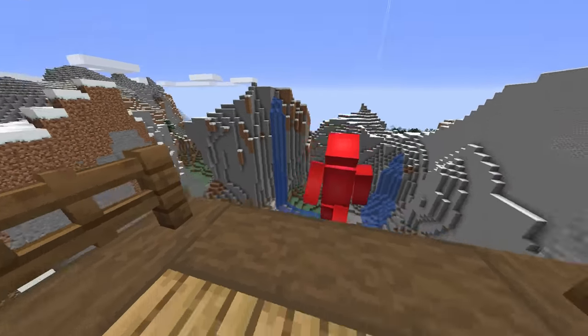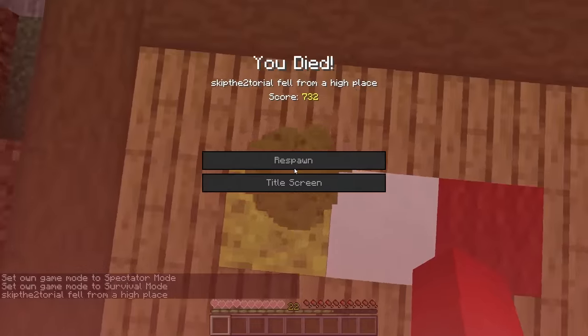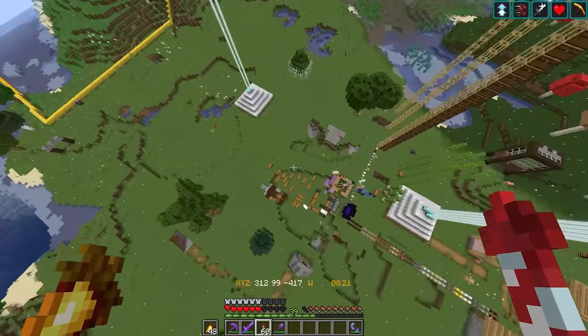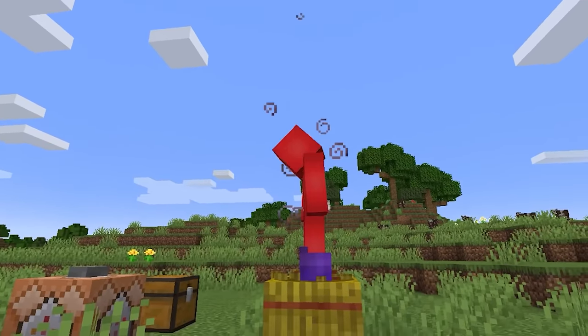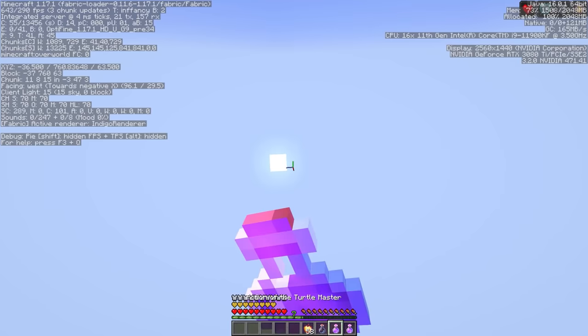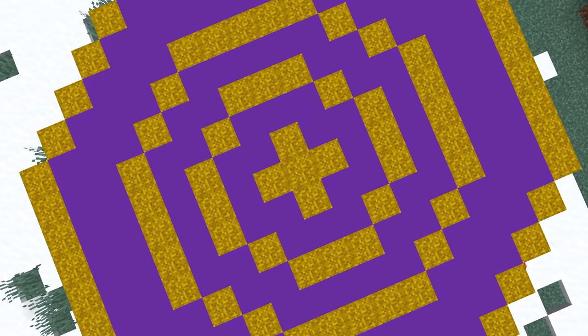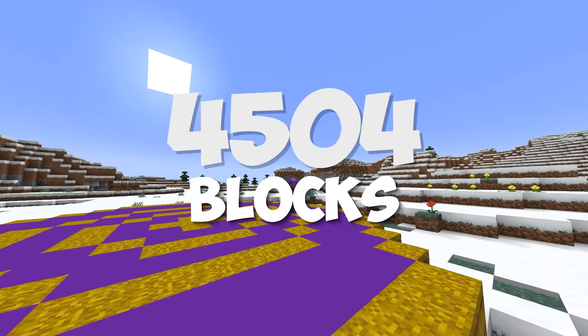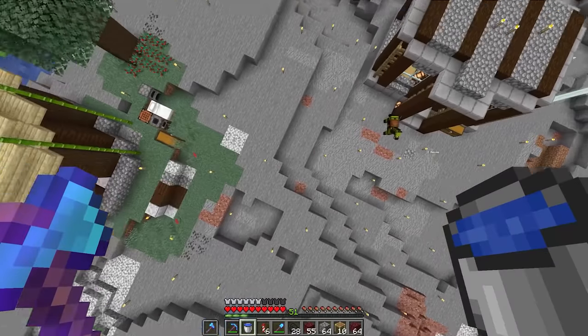Number twenty-three. Fall damage is something of a great equalizer in Minecraft — no matter the enchantments, the potions, or the hearts you have, there's an upper limit. But have you ever wondered how high that could be? If you mix together a full set of Protection IV and Feather Falling IV netherite armor, a Turtle Master potion with Resistance IV, an enchanted golden apple, and land on a pad of hay bales, that'll let you survive a fall of 4,504 blocks on half a heart. But really, just use a water bucket.